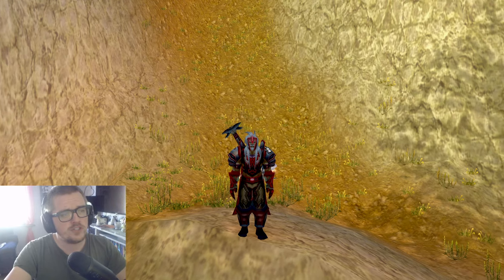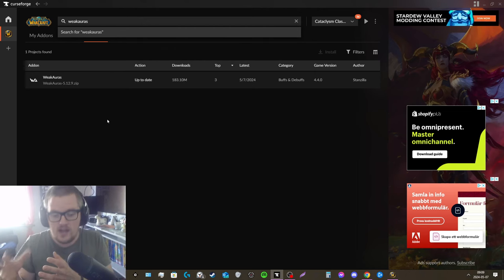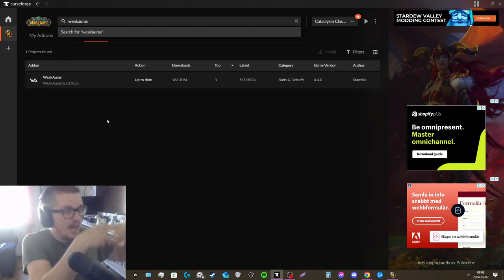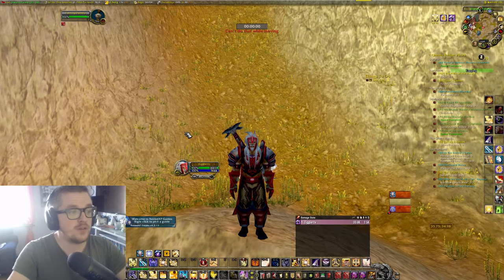First of all, you need to install Weak Auras. I use CurseForge — if you don't, it's gonna save a lot of time. Instead of having to download and pack everything, it will just be updated in your actual addon manager. You download that, then go into the game and do slash WA.